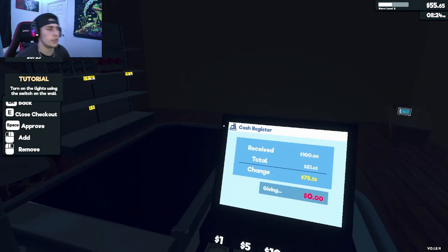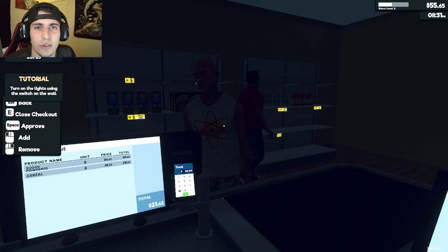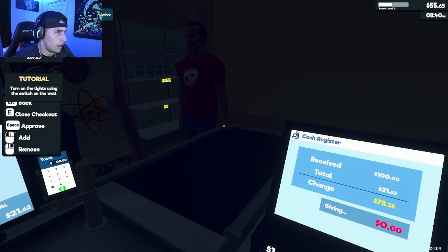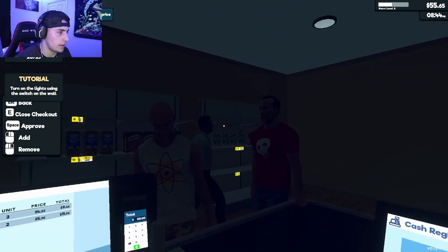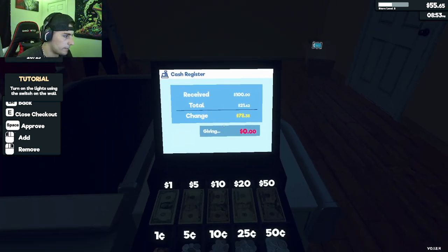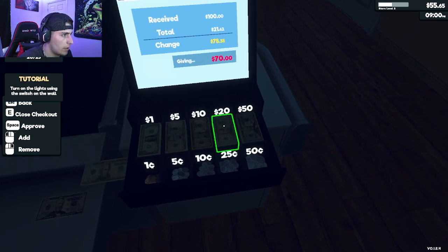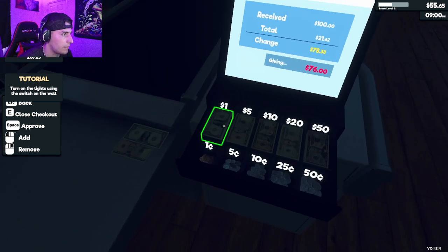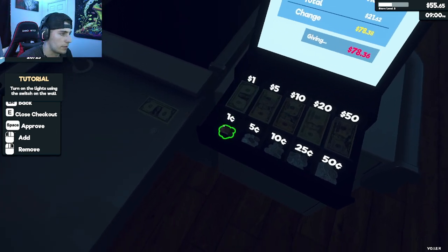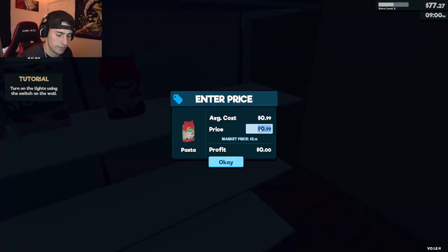Big order — $21! This guy gave me $100 for a $21 order, I hate that. Oh no, I'm stocking a product without setting its price first — oops. It's fine, we're still making cash. Need three cents — one, two, three — get out of here. I forgot to set the price, I suck.